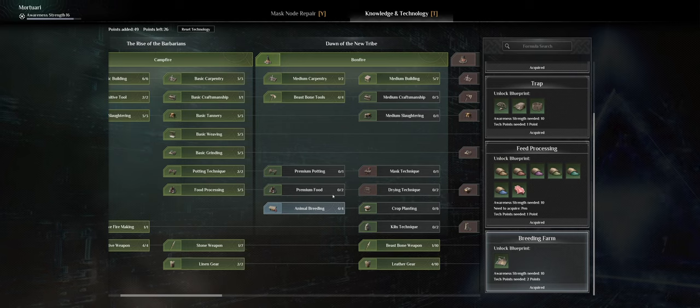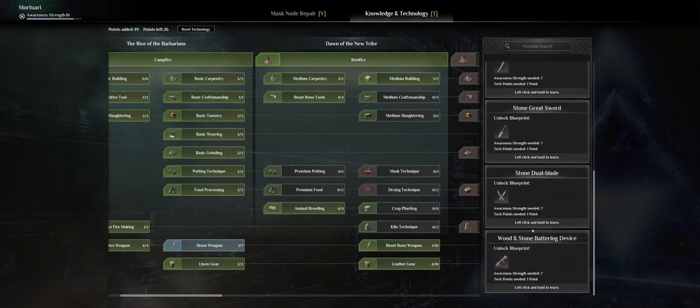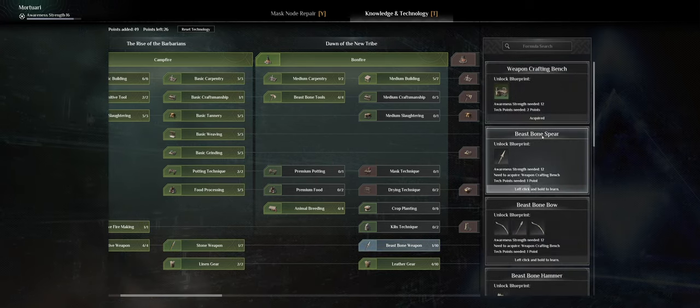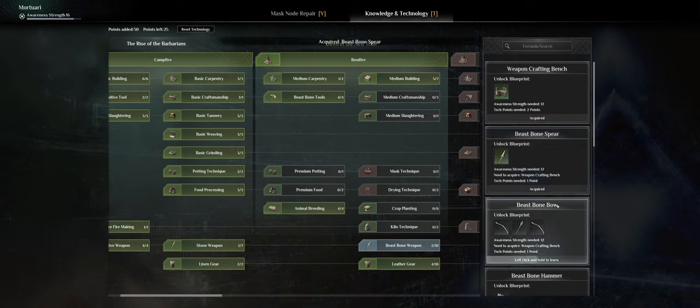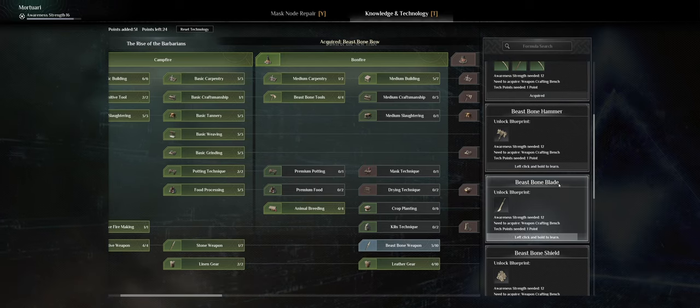The Food and Breeding section will allow me to breed animals and get eggs, meat, leather, and feathers out of animals, which I'll be needing at some point. I also want the bow, blade, and shield from the stone weapons section.